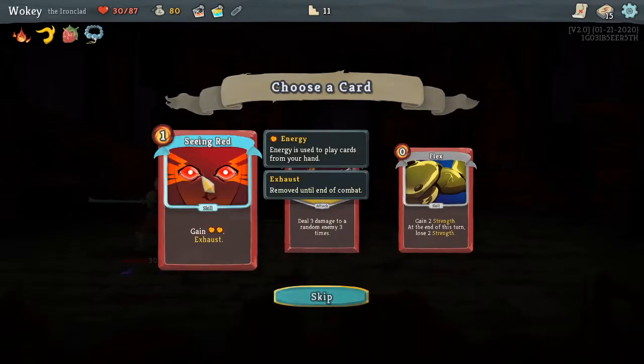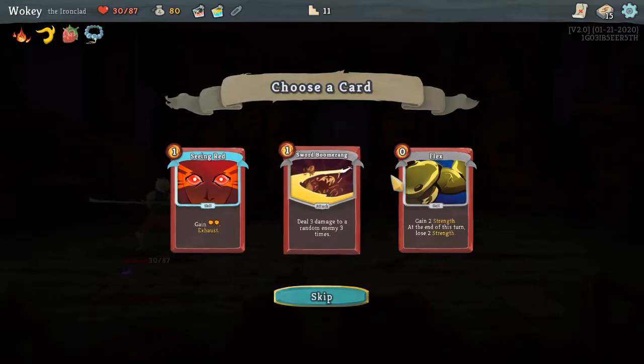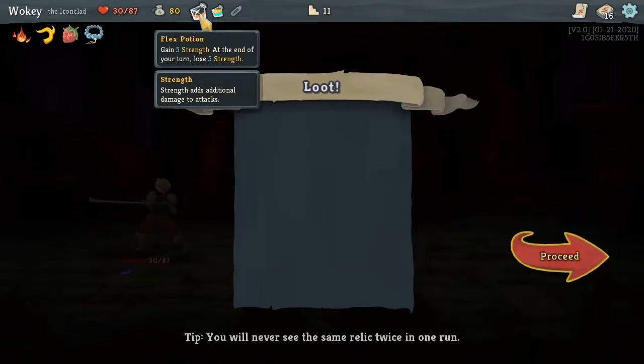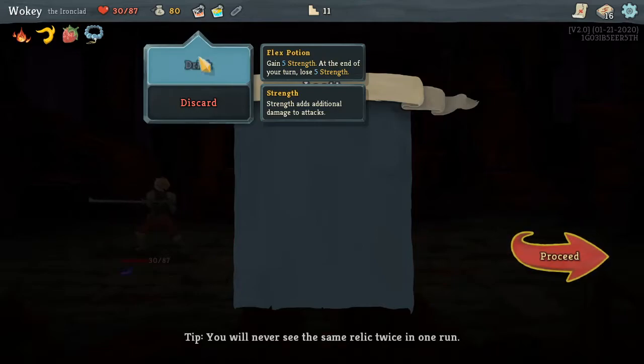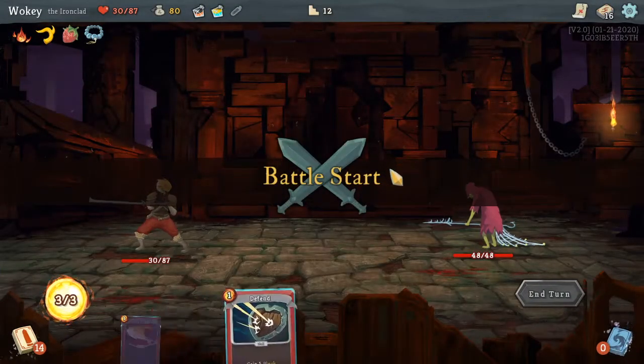Let's add a card to my deck. Seeing Red — gain two energy, then exhaust until the end of combat. Sword Boomerang. I'll go with this. Gonna drink the — oh no, I see. Okay, next thing. Alright, I think we're doing pretty good all things considered.